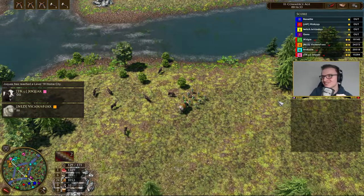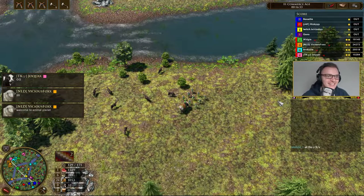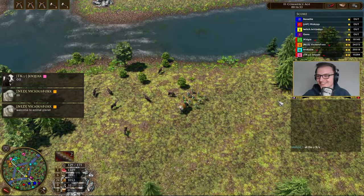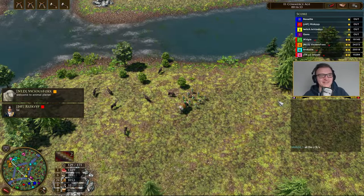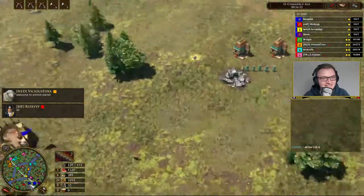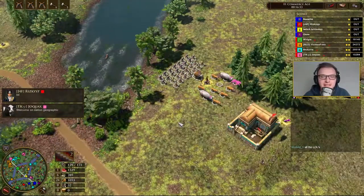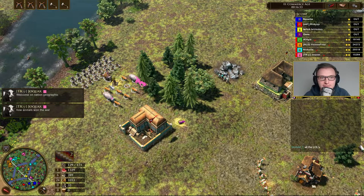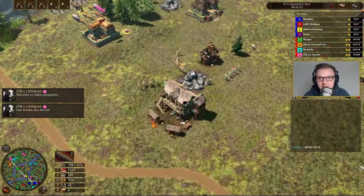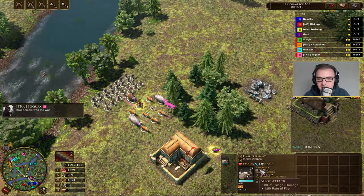The Zoo Rush worked on ranked. Zoo Rush three out of three. The Zoo Rush, three for three. Welcome to Animal Planet! Yeah, that's great — that's funny, man. I'm telling you, this is a new meta for 4v4. If you get rid of the animals and just do a normal rush, we couldn't do it, could we? Because we don't have the Siege Elephants — that's the big factor. The Siege Elephants do 80 siege damage.